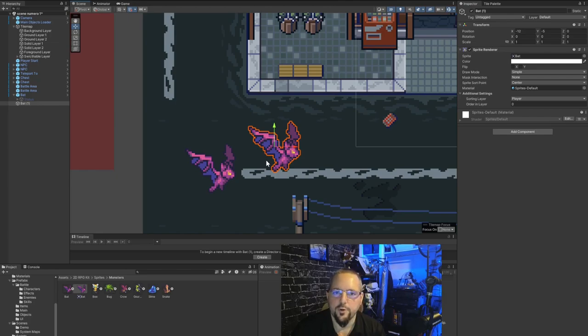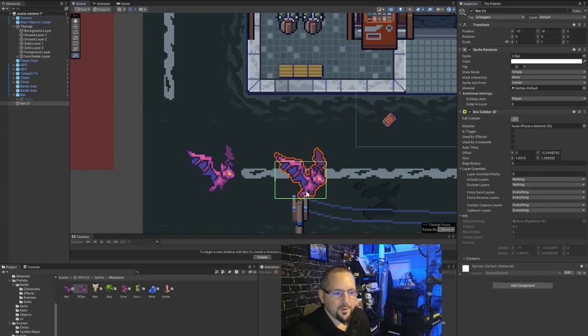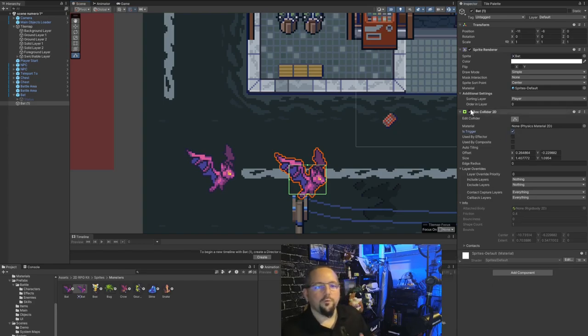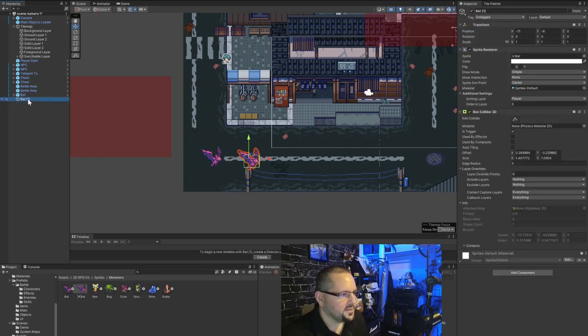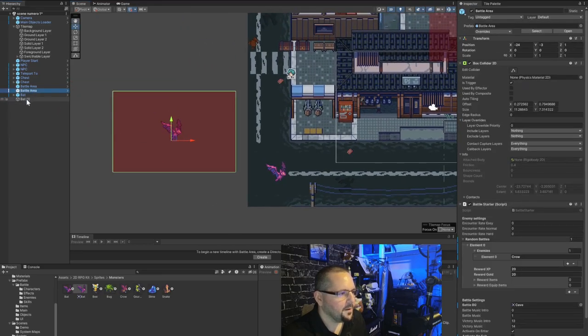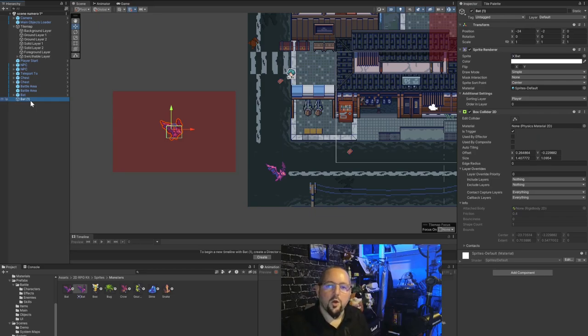Instead of dragging the prefab from the prefab folder, I drag an actual PNG sprite of the bat. The difference is the prefab will float and hover because it has an animator, whereas the sprite will just be static until you animate it yourself. You need to put the bat on a player layer otherwise it will be under the ground when the fight appears. Then add a box collider 2D via 'Add Component', and enable trigger so the collision sends a trigger message to the battle area.